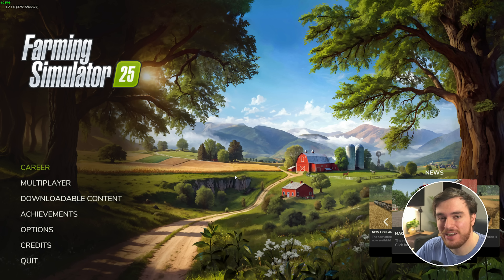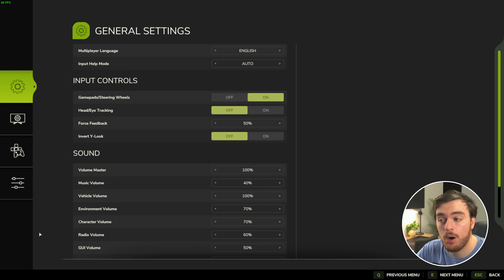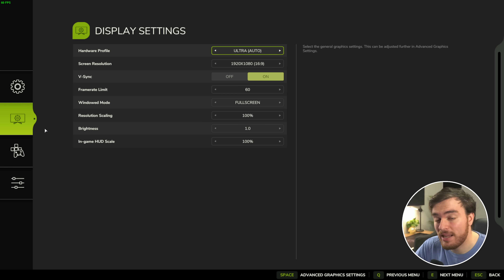This guide is not going to cover Windows optimization — instead you'll find guides linked below for even more performance out of your system. For now, let's look at Farming Simulator 25's in-game options. From the main menu, head to Options in the bottom left. Everything on the first general settings tab is your preference — languages, headset tracking, etc. We're going to focus on the second tab: display settings. You'll have a default hardware profile based on your system, which changes all the settings we'll get to in a moment. It's a good idea to work up and down from there, as it's taken its best educated guess at what performance your system can get.